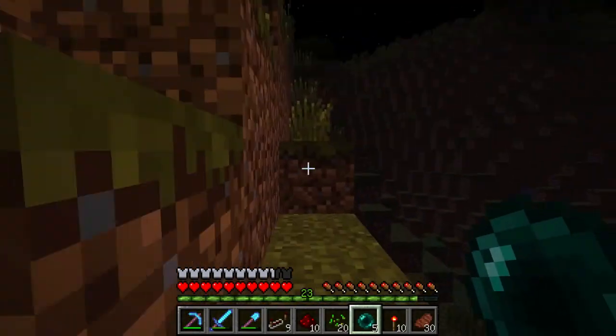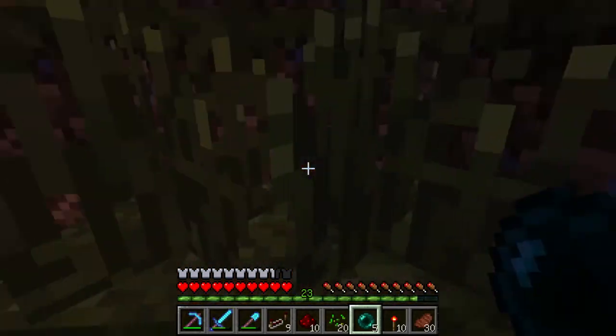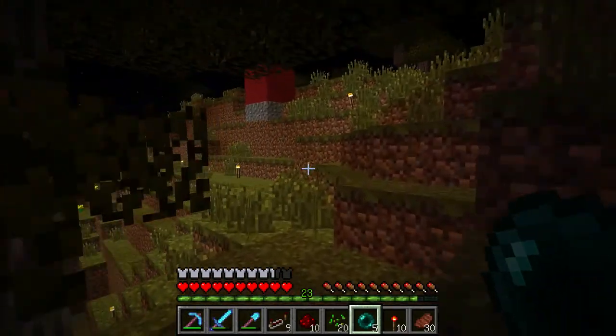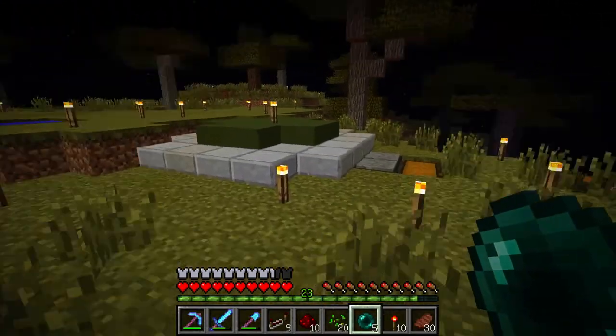I also glassed in our tree farm. And the other thing I want to do today is put in a pumpkin farm — just a little pumpkin farm — because we need some pumpkins for light source blocks, same as slime blocks. It's a lot cheaper than glowstone.